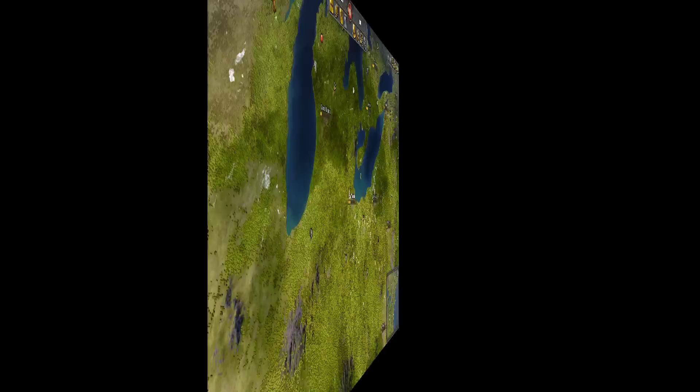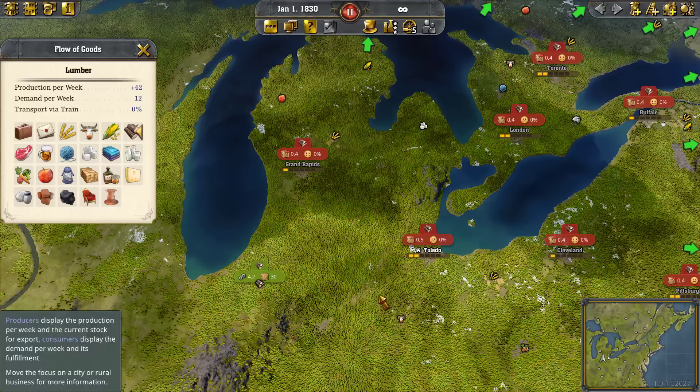First, let's look at our flow of goods. I want to use an example of something that our cities are not getting at all over land, and that would be lumber. There's a lumber logging camp right down here. You can see that Toledo and Grand Rapids are getting zero lumber, and they both want lumber. This is too far away to get to them over land.